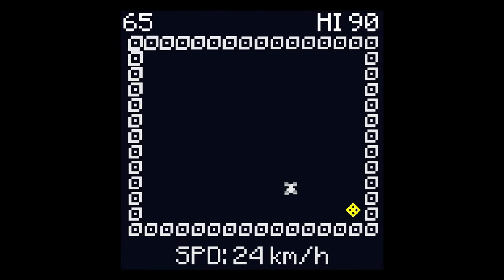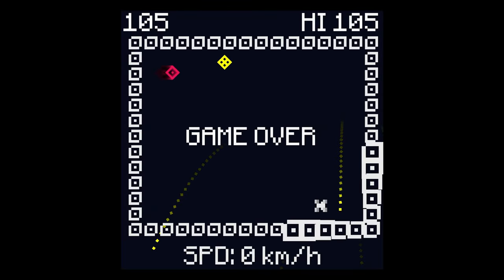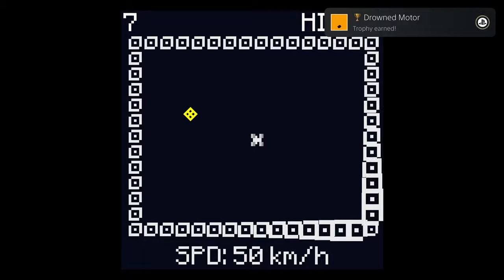This is another one of their one-button games. Pressing cross will turn your little car thing to the right. Holding it down will slow down your speed.